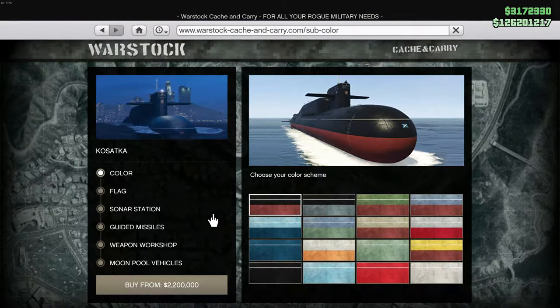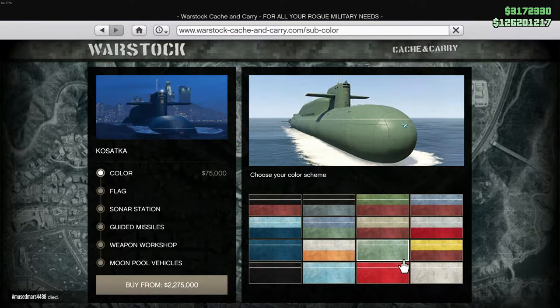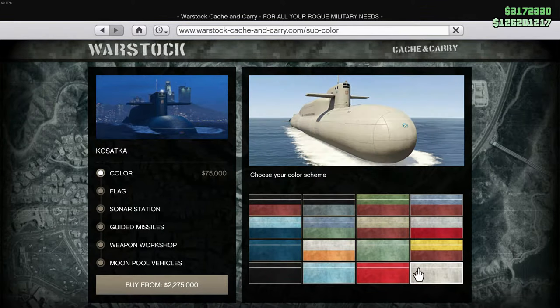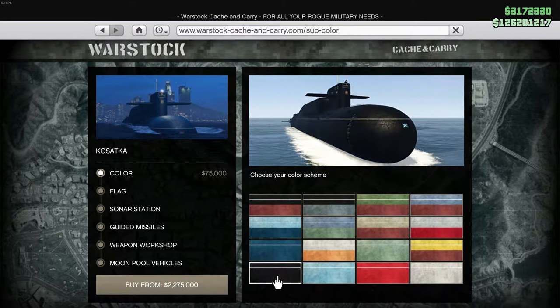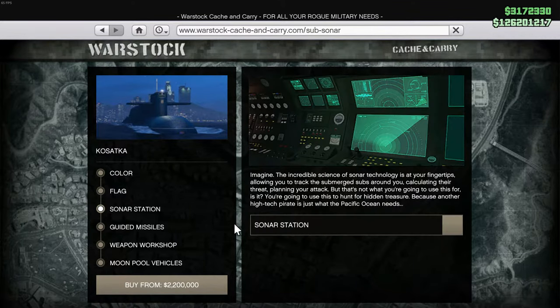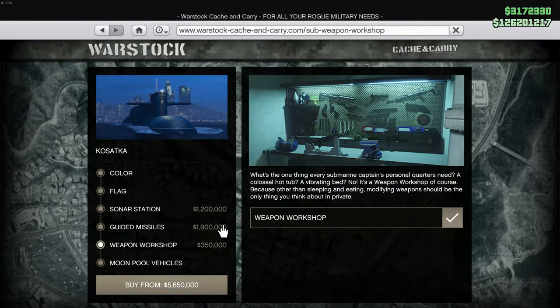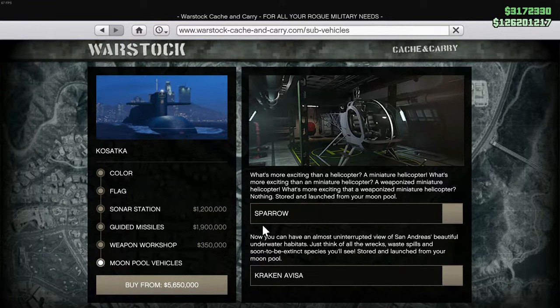What's up guys, it's Dark Gunner 45 here and today we're coming to you guys with another video. Today I'll be showing you guys how to buy yourself the submarine in GTA 5. I had the same problem getting this submarine bought because I didn't know where to go. Once I clicked the option, it told me I need to go to this Music Locker — that's when it clicked to me how to do this.